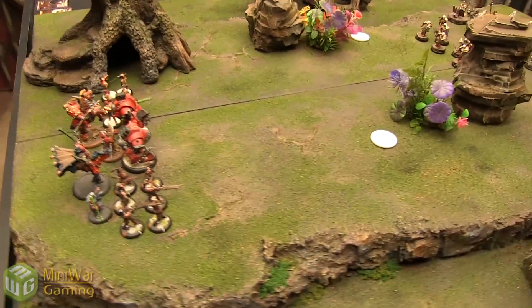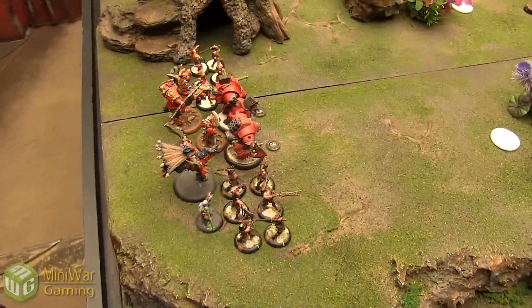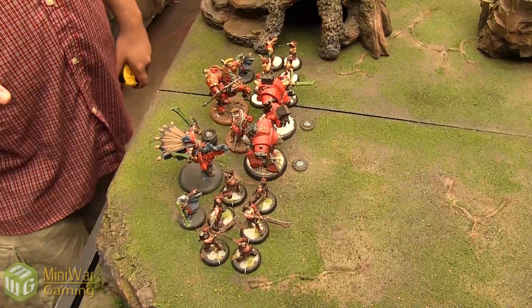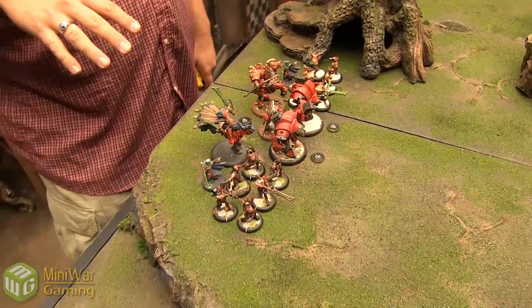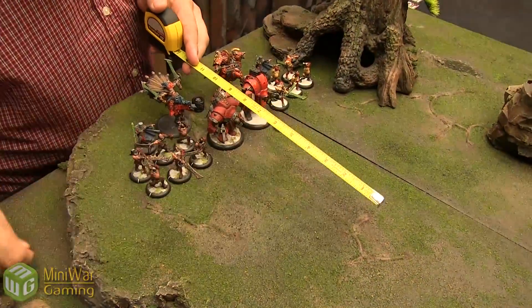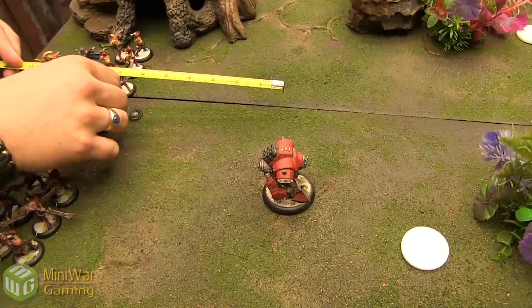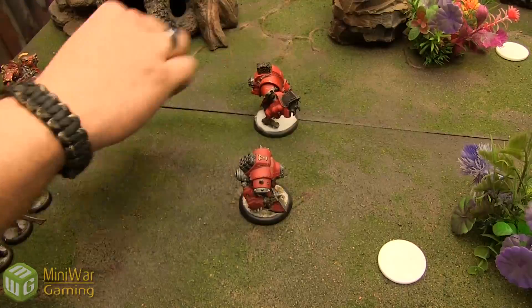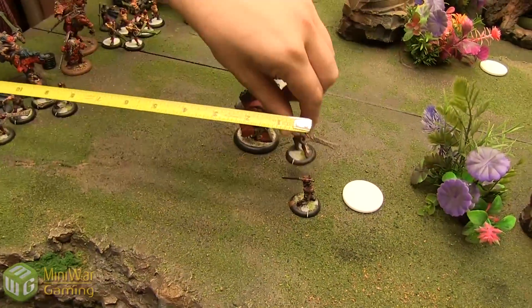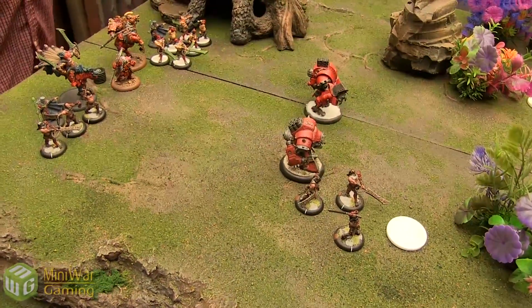Into Khador Turn 1. This is a very tactical turn — I'm going to run at you with everything. Both Jacks are going to run, going up 8 — speed 4. Doom Reavers running 12, flying up the board. No Terror Checks anymore — that's not a thing.